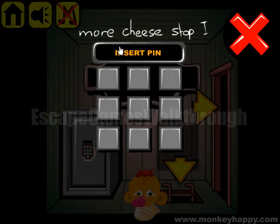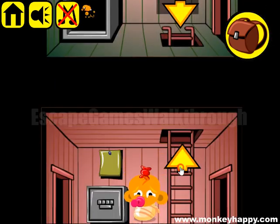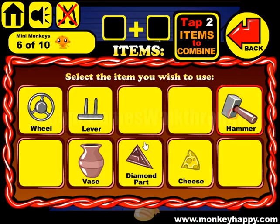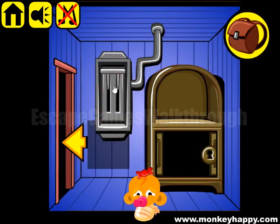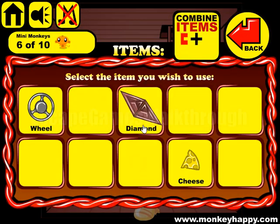Let's enter: 'More' two times, 'Cheese' four, 'Stop' one, and 'I' nine. So we get a part of a diamond and a hammer. With the hammer we can smash the waste and get the kit out of the cabinet. We can also put the lever here, but it doesn't work yet. And then we have both parts of the diamond.